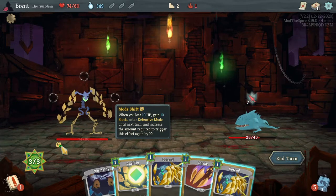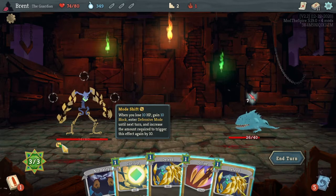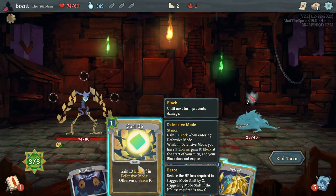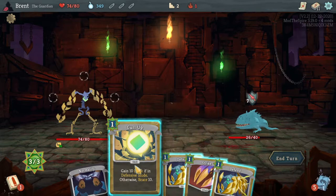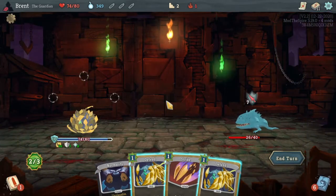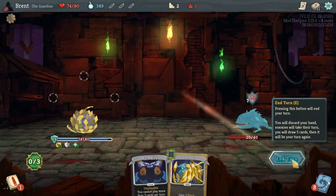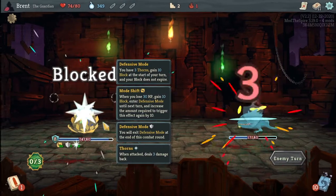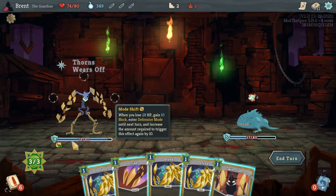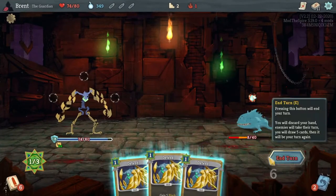Here's Mode Shift - when we lose 10 HP we go into defensive mode. I think it started at 18... no, it starts at 30 and we lose two at the start of the turn. So going into defensive mode, we might as well defend more because the defense is not lost. We come out of defensive mode and keep all the defense. But we lose it now - so even if I play that defend, we lose it.